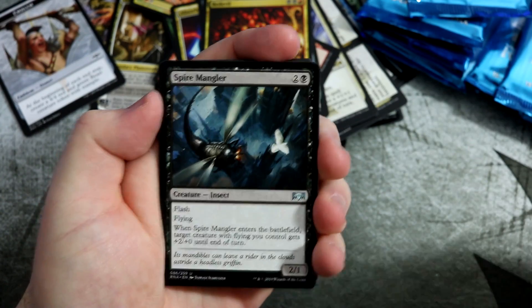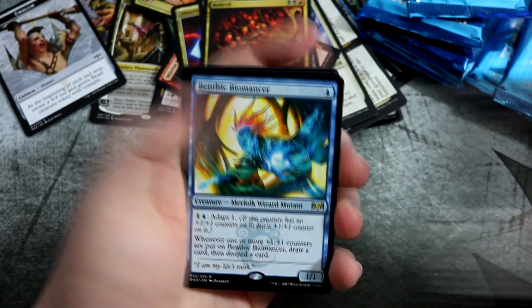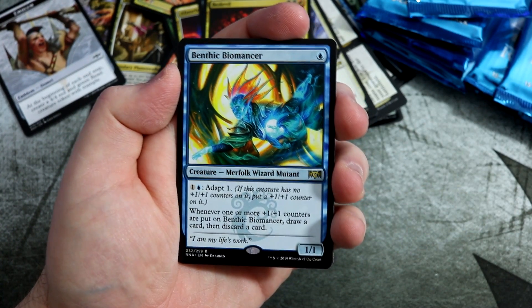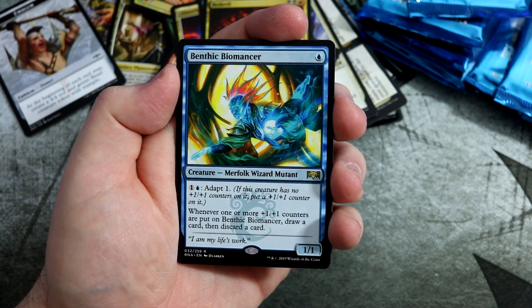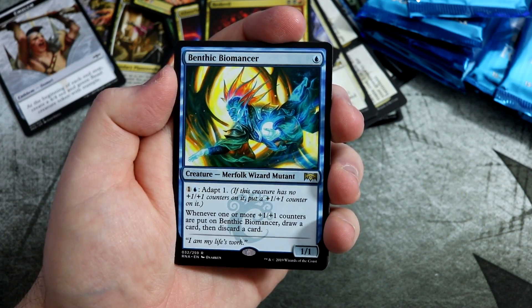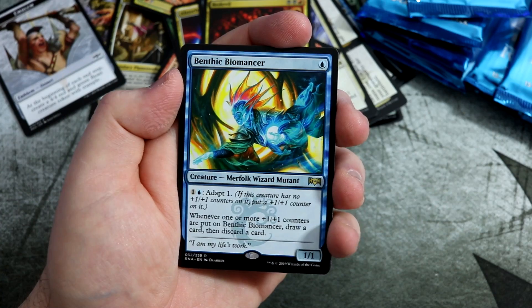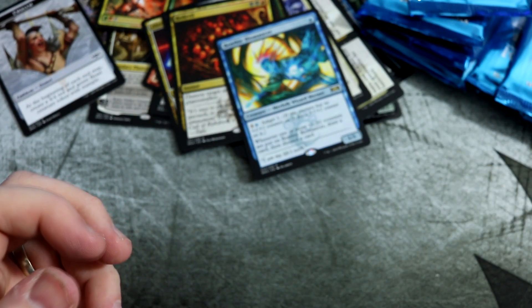On to the next uncommons. Arachdus Fireweller. Vindictive Vampire. And we get the little one-drop Benthic Biomancer — it's a Wizard Mutant. It's got the Adapt feature, which is when a creature has no counters you can pay that mana and put the counters on it. Whenever one or more counters are put on it, you get to draw a card then discard a card. So yeah, it's a one-drop that's got a lot of text and abilities. Pretty cool. Orz Guildgate.